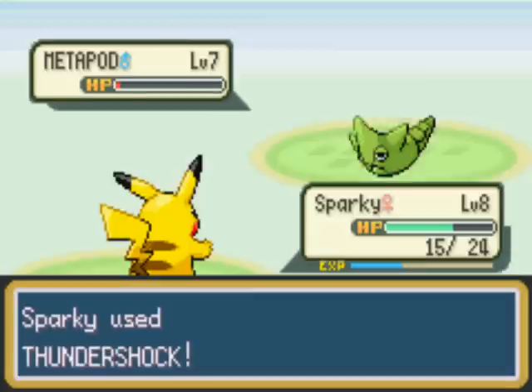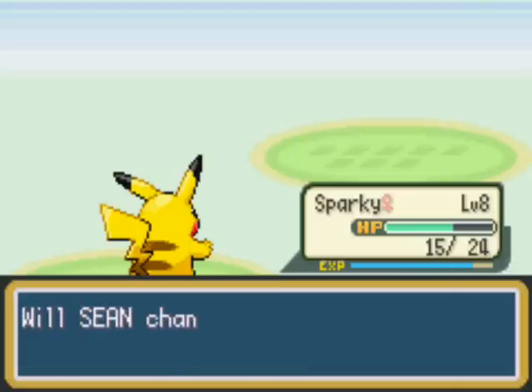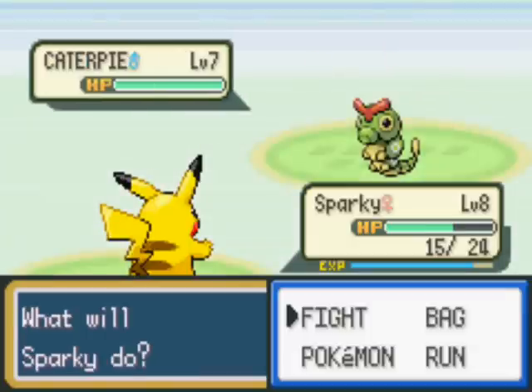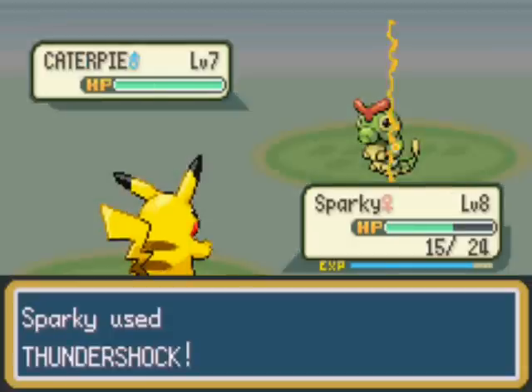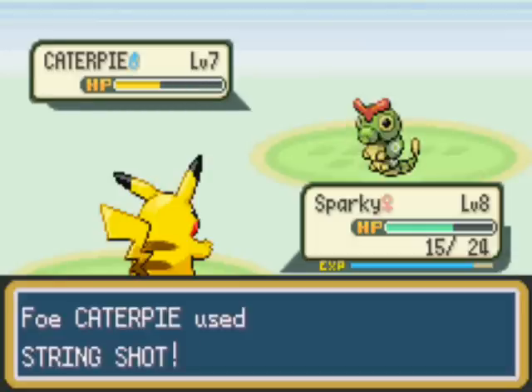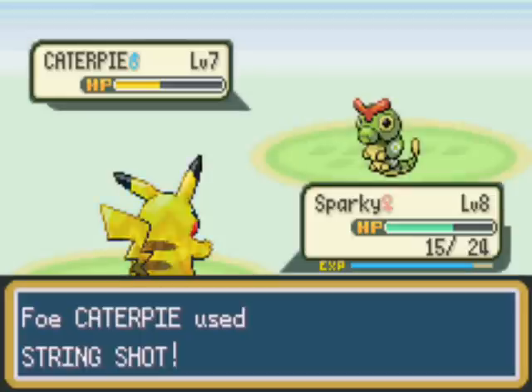Brock is the first gym leader. He was supposed to be a rock type specialist, but every single Pokemon in the gym is also a ground type, and one of them isn't even a rock type - so it should really be called a ground type gym. Although there is a ground type gym later, I won't tell you which one though.